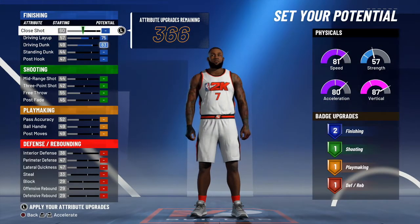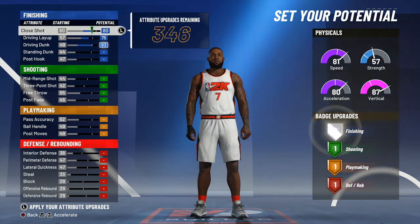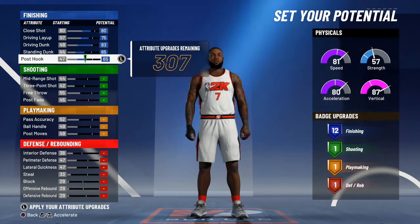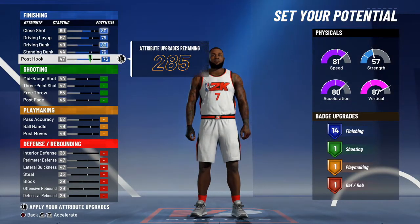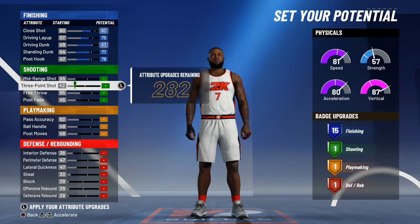I'm gonna make it a little different because I don't like making simple builds. I'll put standing dunk to about 65, post-up to 65 as well — maybe bump both up to 75. I want to get to 15 in those categories, which is a good enough number to earn badges for your slashing playmaker.